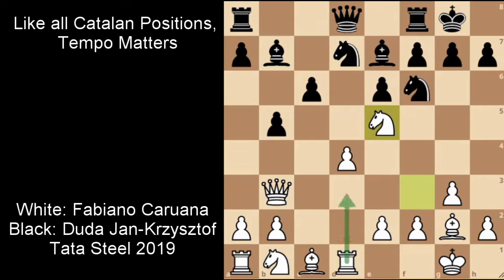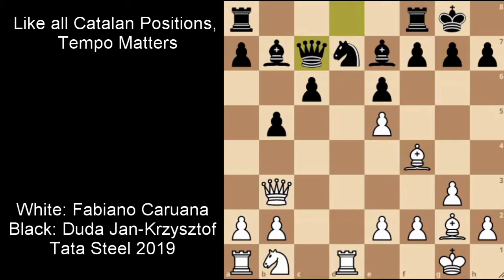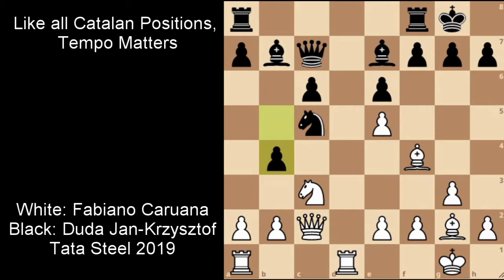Fabiano continues with a move that controls the center — Rd1 and Knight to E5. A lot of tension in the center of the board, plus the Bishop is active from the long diagonal. Duda correctly traded off the Knight on E5 and placed Knight to D7. Due to Duda's placement of pieces, he is allowed to attack first with Pawn to B4. If you've gotten this position as Black you're probably doing well, especially against Fabiano Caruana, creating a pressing attack on the queenside like this.